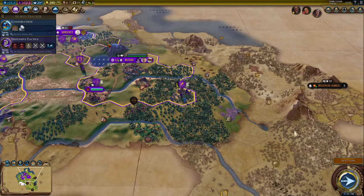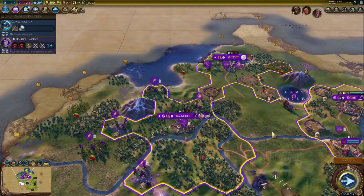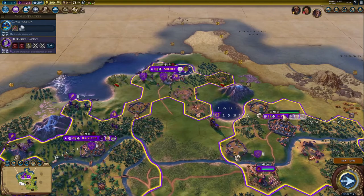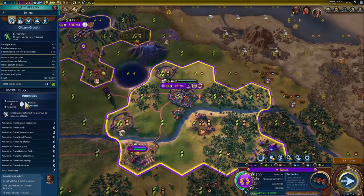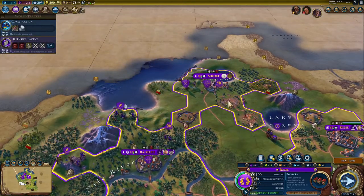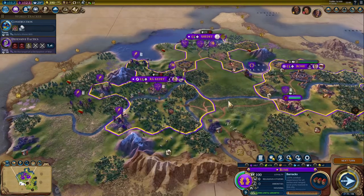When we left off, I was talking about amenities. I've taken a couple of turns since then. I've got my little camp on my truffles that boosted my amenities. Rome no longer has a problem - they have all the amenities they need and they are content. I've also started Shadette on the production of an entertainment district, which will help me.